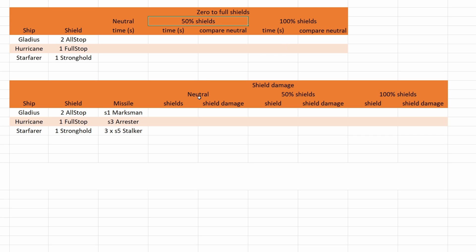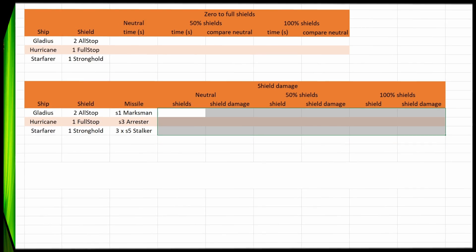If you're putting more power into your shields you get a shield hardening effect — at least this is what CIG called it. So you should take less damage with 50% power to shields and even less damage with full power to shields. Let's find out how much!